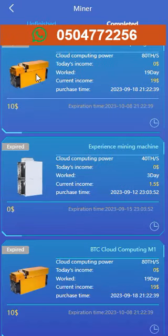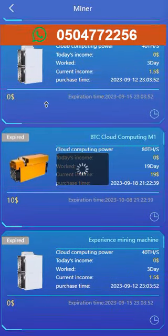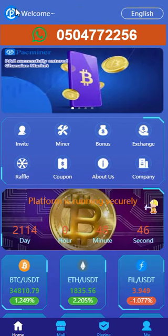This is the completed section. As you can see, I have a ten dollar machine which is expired — the status here says expired. There's also a free machine from the company, also with status expired. So that's it. Let me take you to my profile balance.